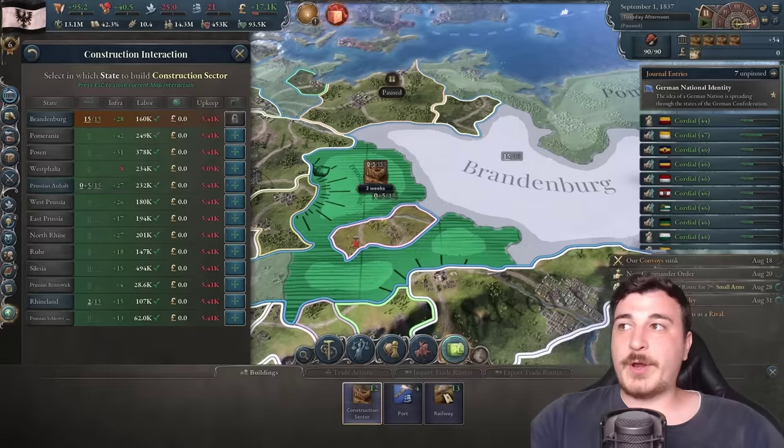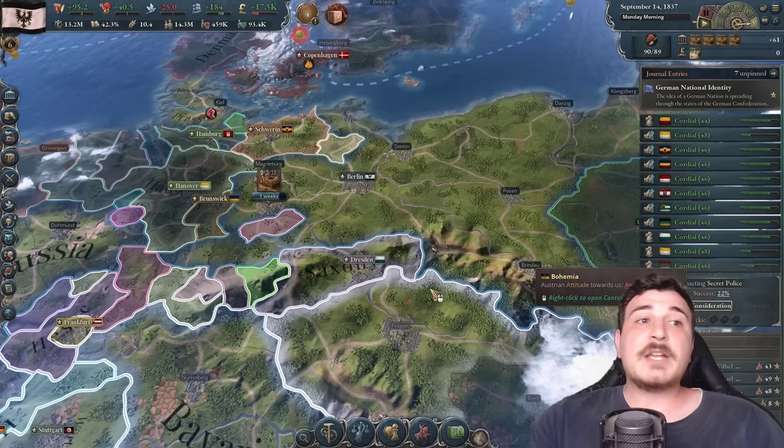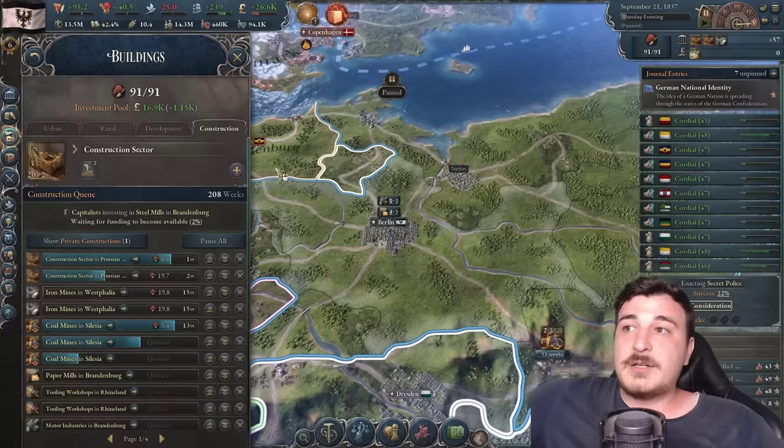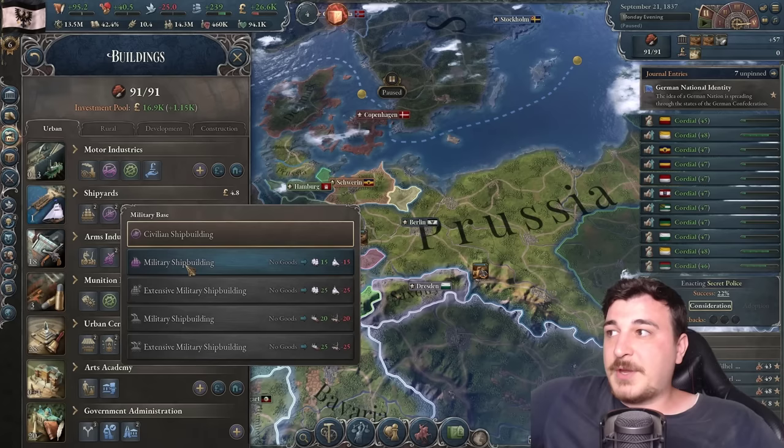Let's build five more construction sectors in Anhalt, bringing it up to 15 in a few months. Our main shortages are iron. Take note: if you set your army like this, you might lose your great power rank if you don't have enough prestige, so change back to skirmish or line infantry if you're about to lose great power status. Also, I forgot to set the shipyard to actually build man-o'-wars — now we have no input shortage there.